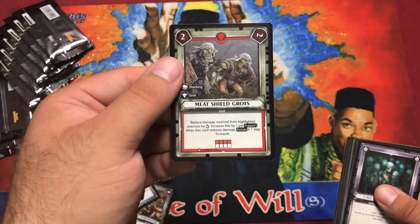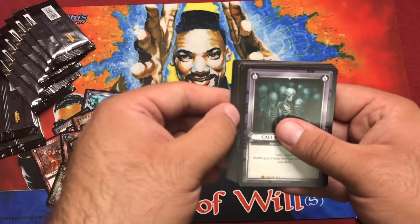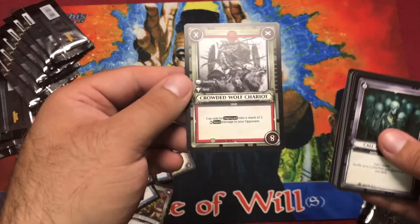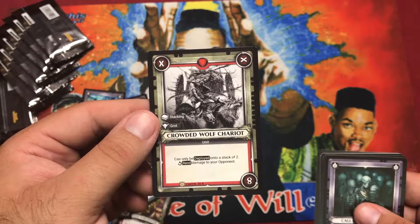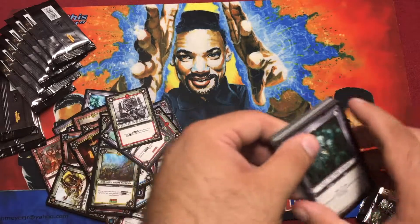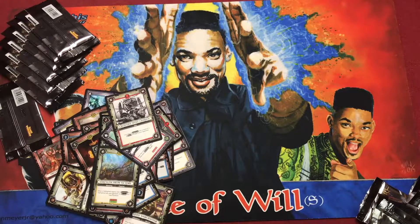Pack twelve foil: Meat Shield Grott. Strength from Victory, Spirit Torment. Rare: Crowded Wolf Chariot — really good. Can only be deployed onto a stack of two, Rend damage to your opponent. It does 8 at the end! If you guys don't know what Rend is, it's unblockable — piercing. Any damage reduction does not count against it. That is a really good card.